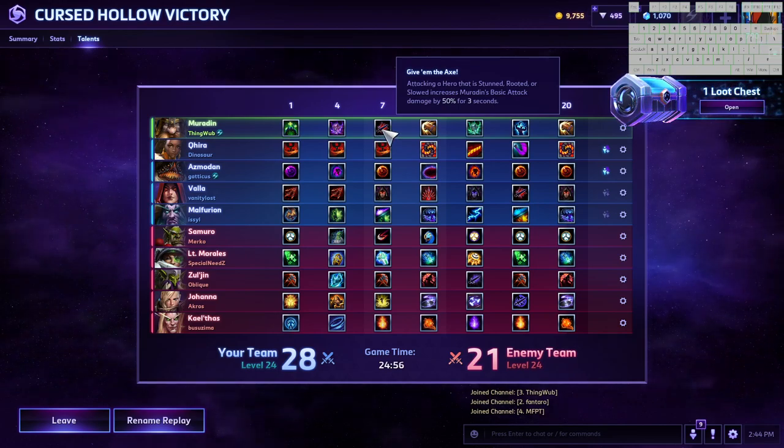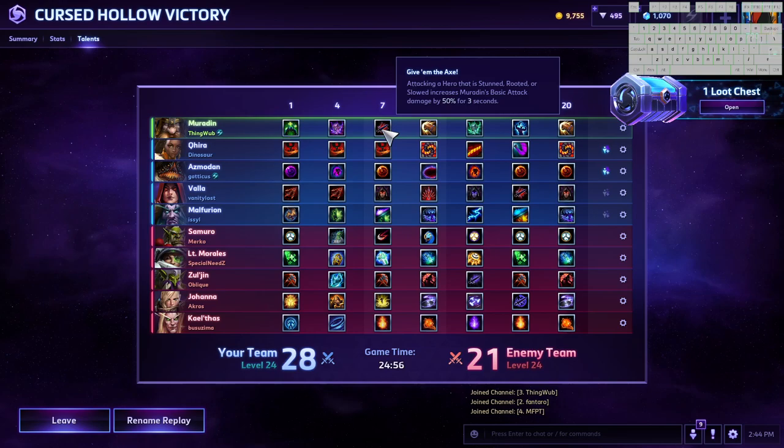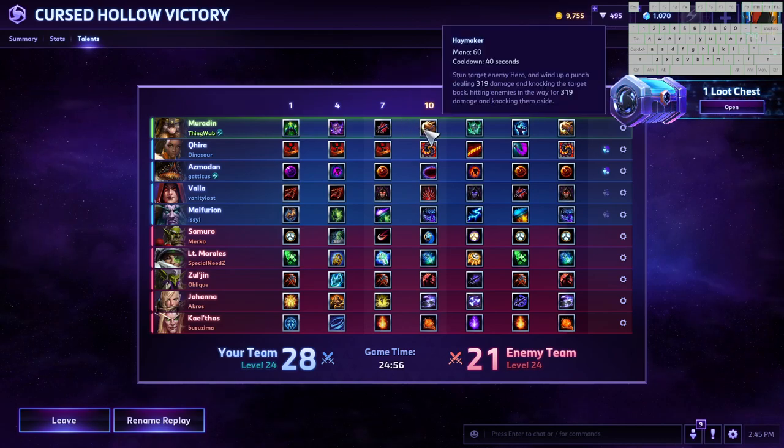I'm gonna go ahead and show you the build in this game. At level 1, we picked up Third Wind — although every option at level 1 is usable with this build. Third Wind I just find to be the best, especially with that early game rotation you want to be doing. We then picked up Thunderburn at level 4 — this is really not the best talent, but it helps when it combos with our level 13 talent later. Give Him the Axe at 7 — you trade out more crowd control in the backline for a little bit more damage, so you become more of a threat than a nuisance. Level 10, we pick up Haymaker — just my personal favorite ult out of the two. There's so much more plays you can make — I was able to confirm getting the boss with it and pick up a bunch of resets with the level 20.